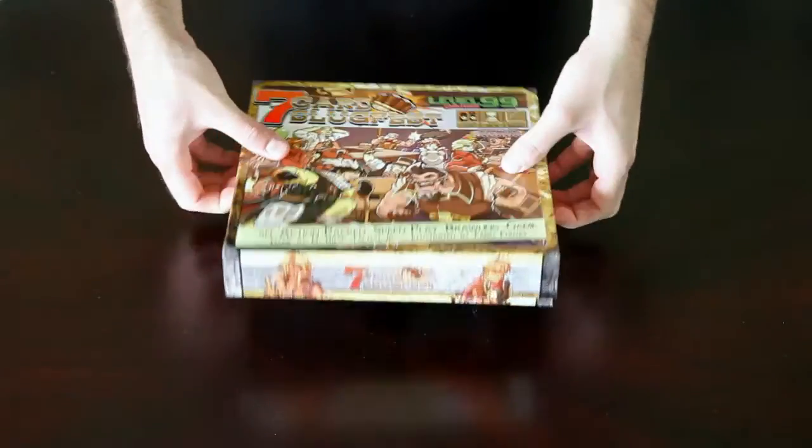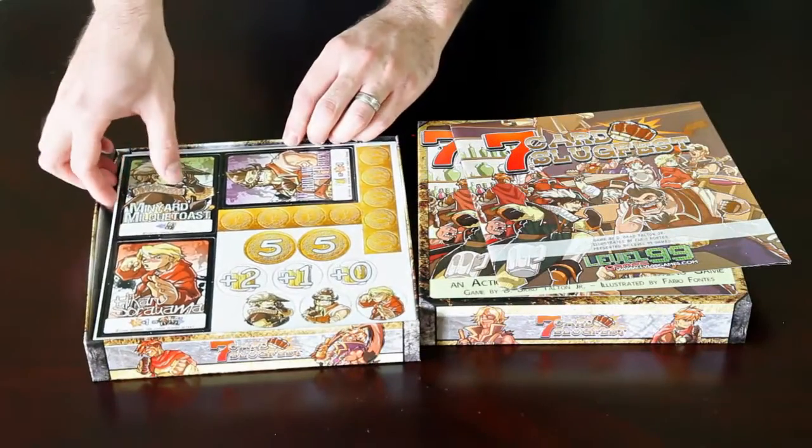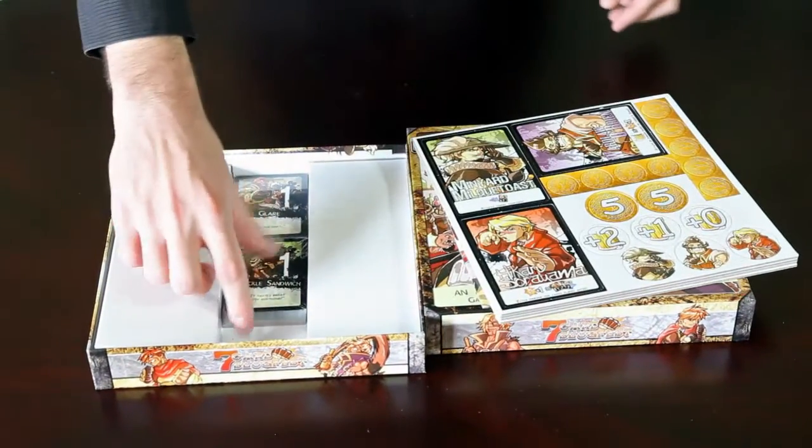Inside the game 7-Card Slugfest, you'll find a rulebook, 4 sheets of punch-out tokens, and 2 decks of cards.